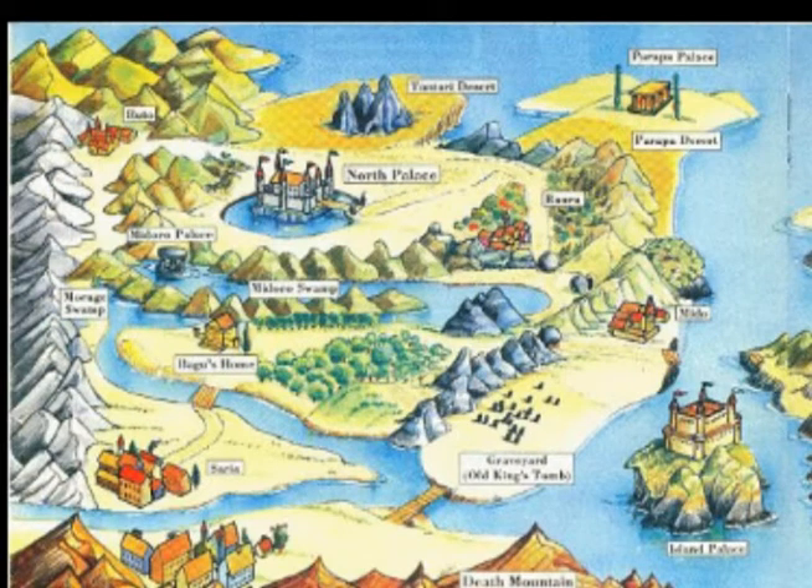I believe personally that this area is North Hyrule. I think this is the north part of Hyrule and the north palace is there. If you look at this picture of Hyrule you can see that there are mountains — not uber mountains like Death Mountain — but there are mountains in this area, and you can see Death Mountain in the distance.